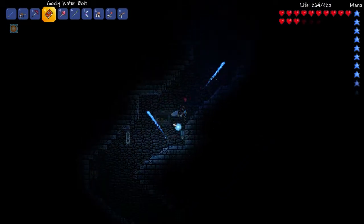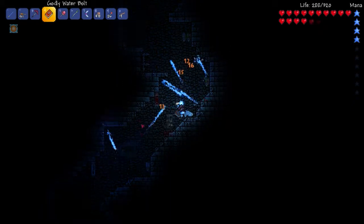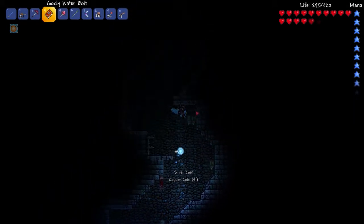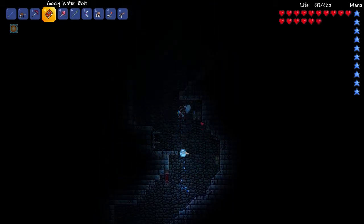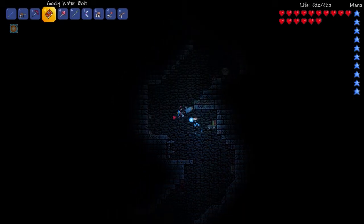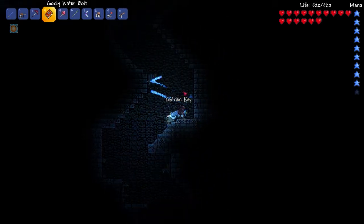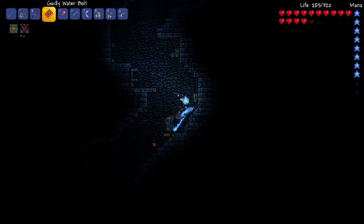You do have to be close to it to do that though - within the distance where you could mine it. There's the Water Bolt art. It's kind of like a blue and gold two books together. Nimble Water Bolt... I don't think is as good as Godly. I've got a golden key, so I'm going to go back to that chest.